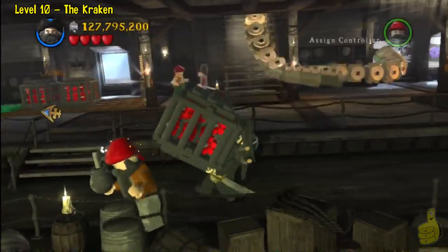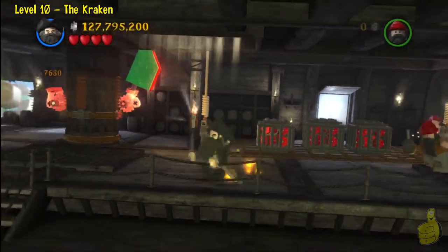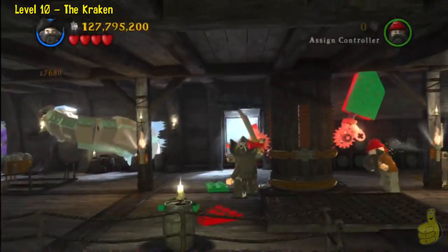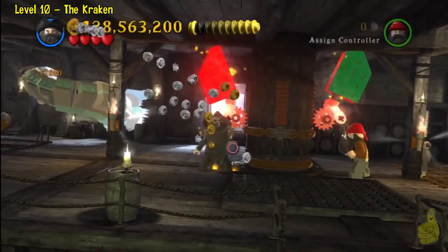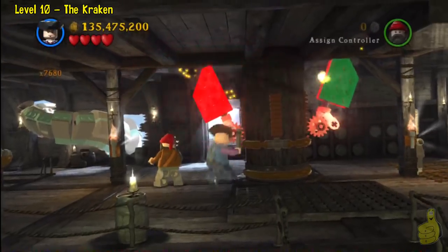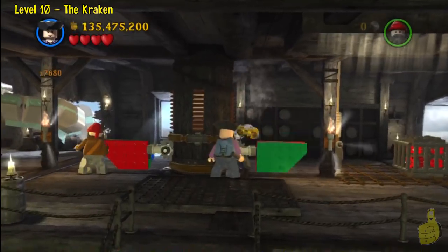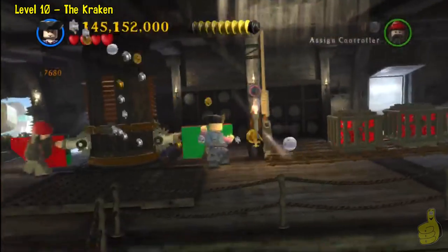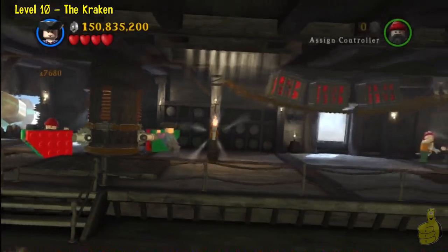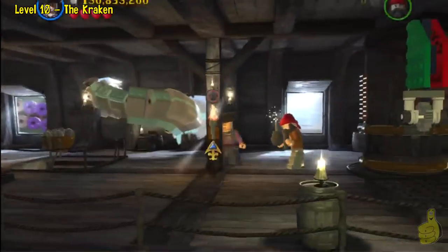Go ahead and grab that black box and toss it in the spot. Now you're going to have to come over here and rebuild these holiday blocks. You don't have to do it with Blackbeard — you can build with any character. Once they're all up there and built, you're going to have to smack them into place with a character with a hammer. Once both are knocked into place, push from the green side — green for go, red for no. Push it all the way up and it'll grant us access to a staircase on the far right.